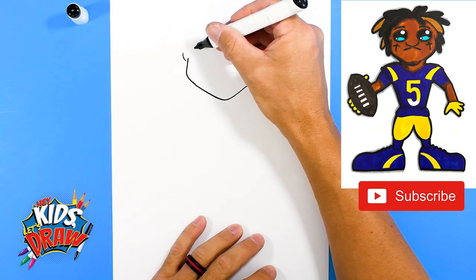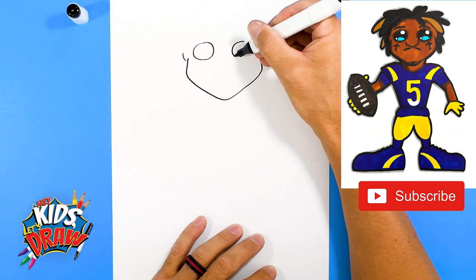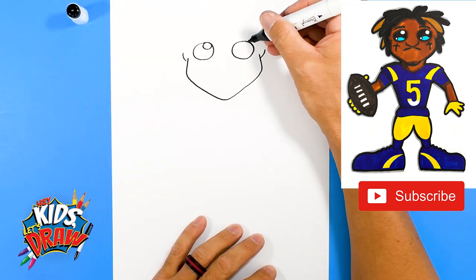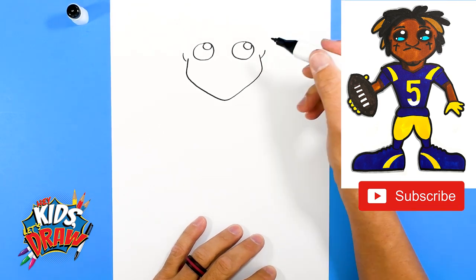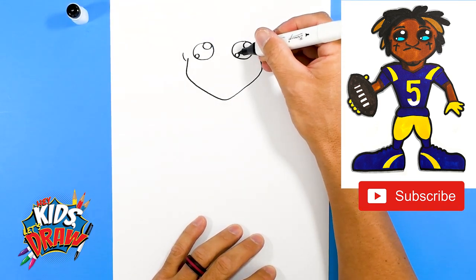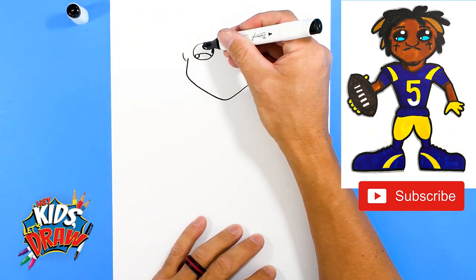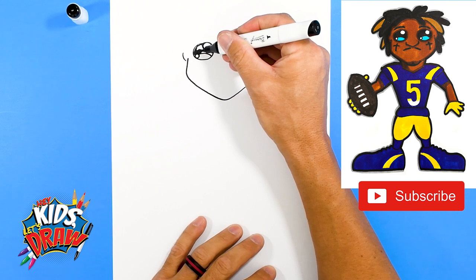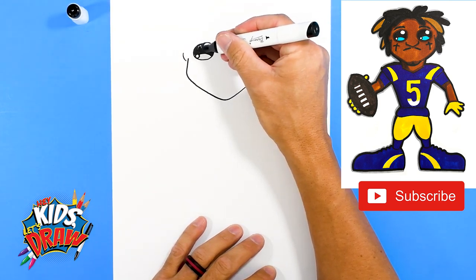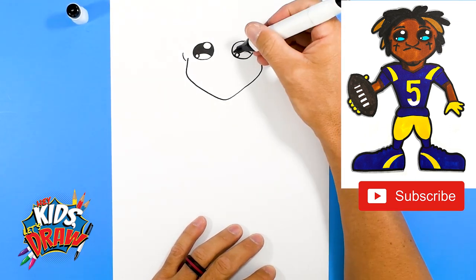Now let's do a couple of eyes here — big circles for our cartoon Jalen Ramsey. Draw a big circle, then a circle on the inside, a smaller circle on the bottom, and an arch. We'll color this area in with our black marker, leaving those circles and the arch area white. Those circles are the highlights that bring our character to life.